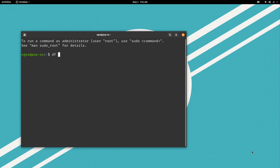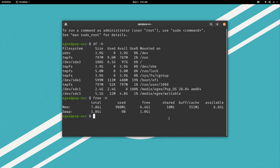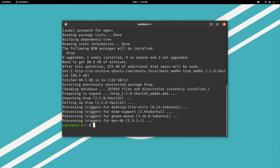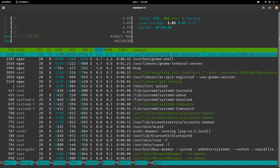Once we reach the desktop, we'll open up a terminal and check out DF and Free. A fresh Pop! install comes in at about 6.1 gigabytes with just over 900 megabytes of memory being used. HTOP was not installed by default, but it's easily installable with apt. We can see that Pop! has 111 tasks and 262 threads.